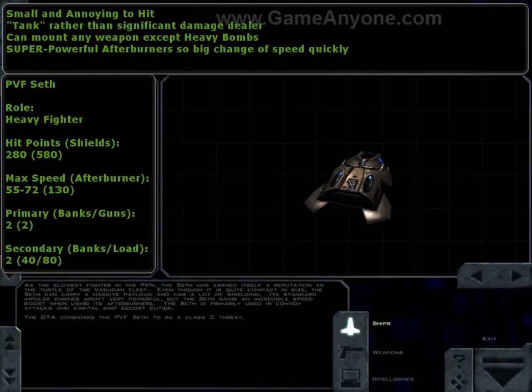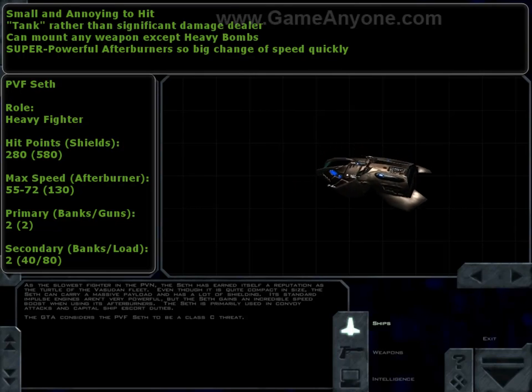Not everything Vasudan is rubbish, and this is an example. It's the PVF Seth, the Vasudan heavy attack fighter — the GTA don't get the equivalent until much later in the game. It's fairly small so it's annoying to hit, but it's got a lot of hit points and shields. What really stands out is the huge difference between its max speed and its afterburner speed, so it can get massive bursts of speed from seemingly nowhere. It can mount pretty much any weapon apart from a heavy bomb — a really good all-round ship. Its name comes from Christian mythology: Seth was the third son of Adam and Eve, born after Abel's murder by Cain.